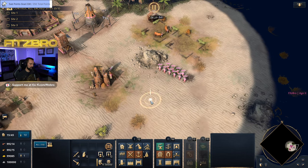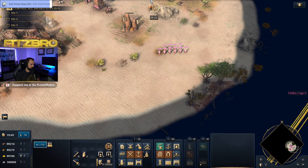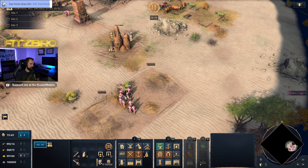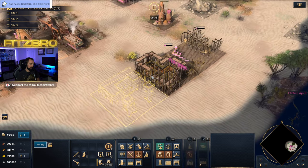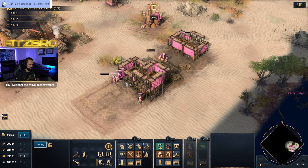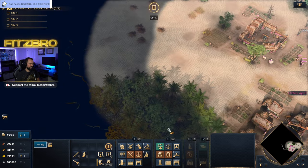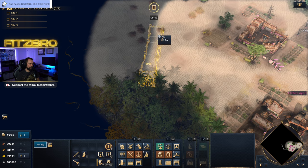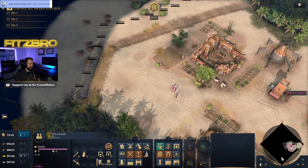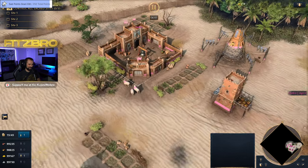Now we're in the next age. Let's take a look at a few buildings — we'll build the archery range, the stable, and the barracks. Also, their walls are the best looking in the game — look at that wall outline, it's badass. You can tell just from the outline how cool it's going to look. The architecture of this civilization is really impressive.